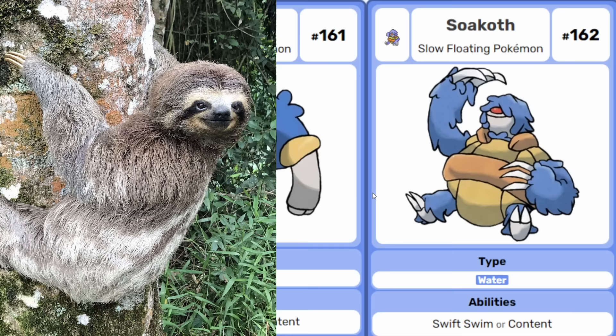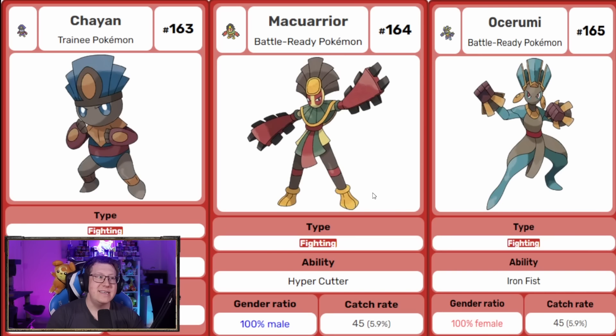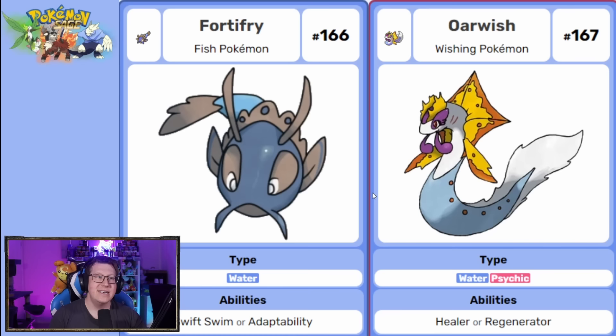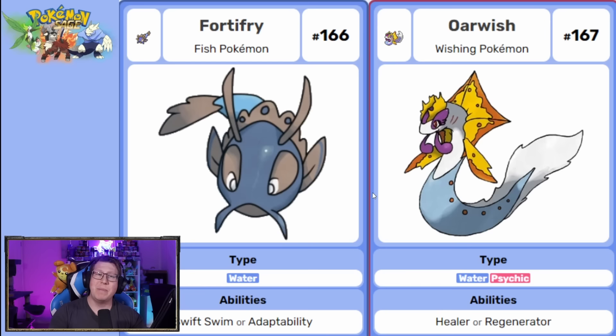Next we have Charyan, a pure fighting type with Mayan warrior inspirations, and it has a split evolution based on whether it's male or female — Marky Warrior is the male and Okurumi is the female version. Next is Fortifrite, the Magikarp of the region — a very useless kind of fish — but it evolves into Aweish, a water and psychic type, our Milotic or Gyarados of the region. A useless Pokemon evolving into something very strong and beautiful, based off an Oarfish.